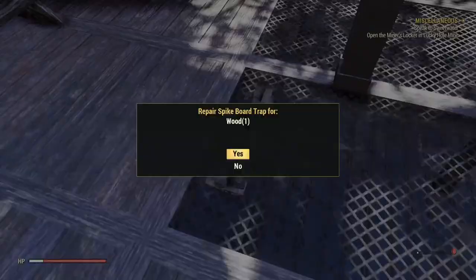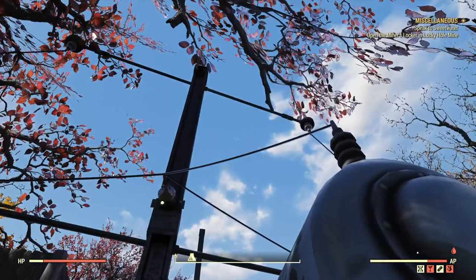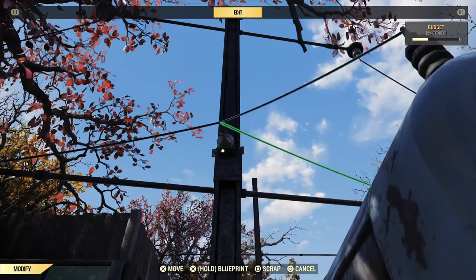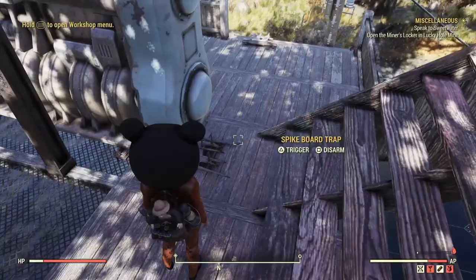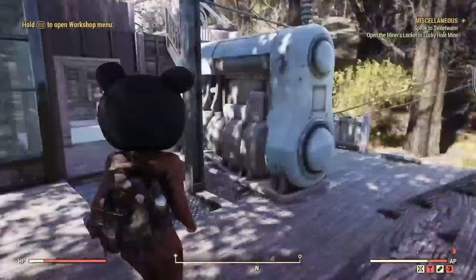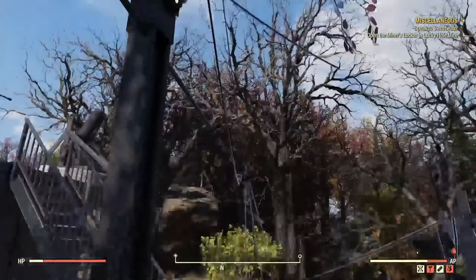I personally like hiding my generator — my generator is hidden right here. It does not take away your power. You can see how this is lit up green because it's connected to power. If you deconnect it, it's not green. So let's connect to power — just take your fusion generator and put down a spike board trap, go ahead and trigger the spike board trap, and now you don't have to hear that awful noise. It is still powered.